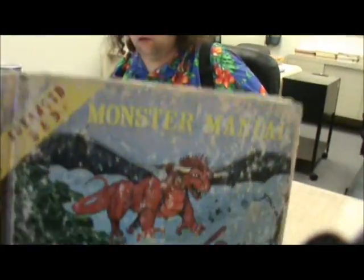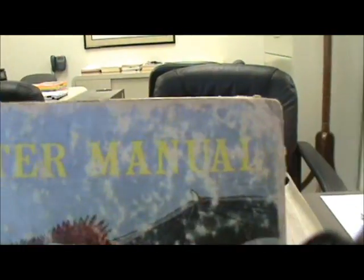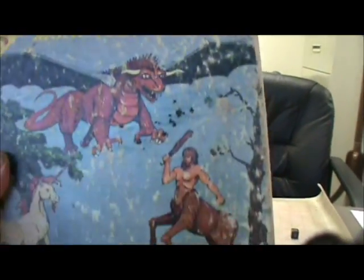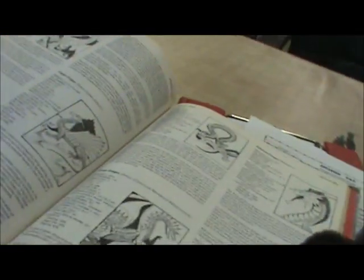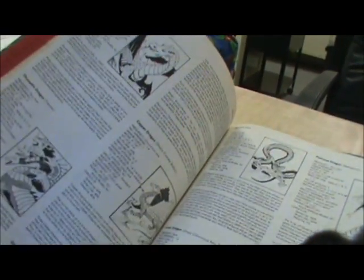Okay, so this here is the Monster Manual. It's been a long time, but this is the Advanced D&D Monster Manual. Look how old the book is — it's black and white. What does that tell you? They're on the same page, they're not racist, they get along.